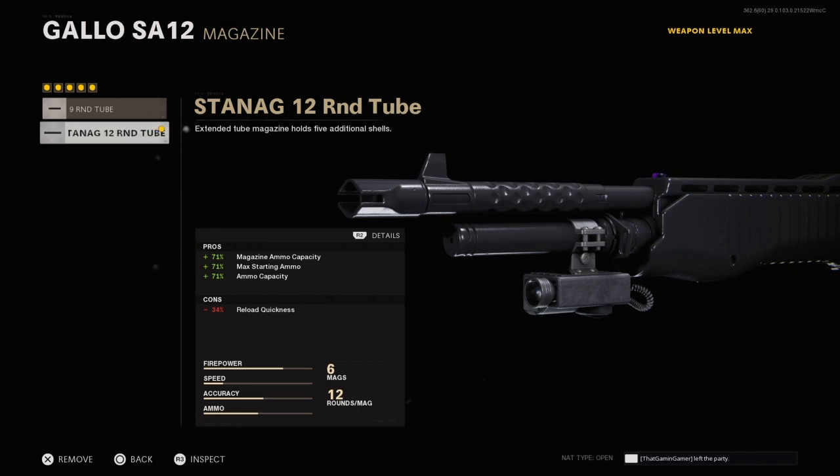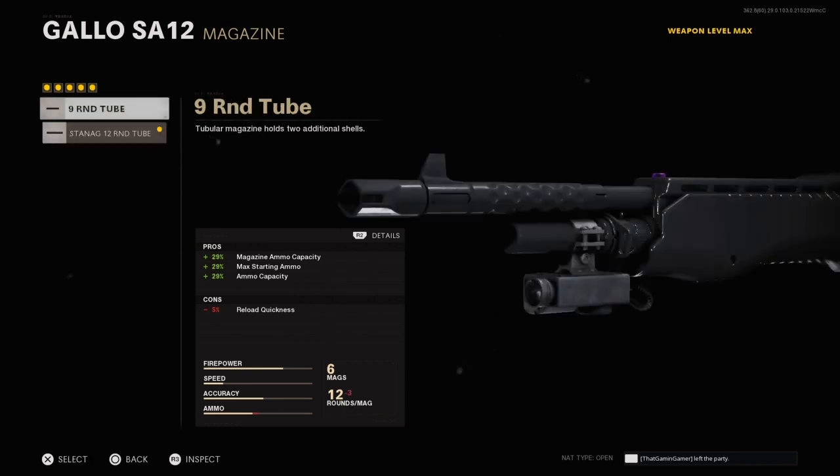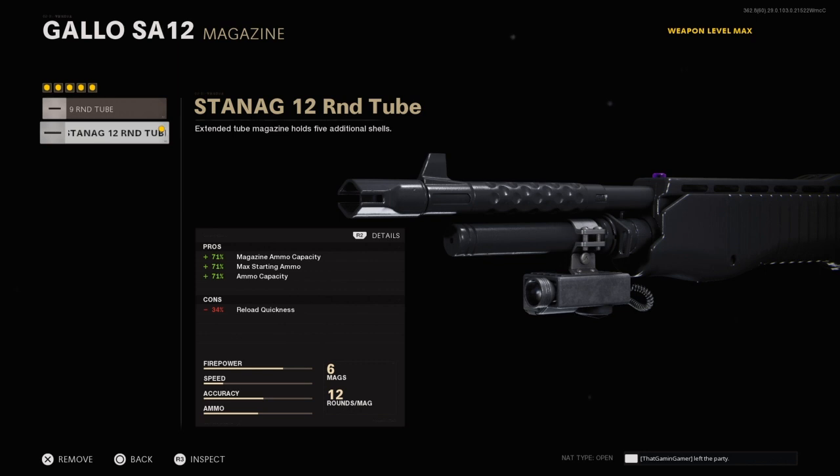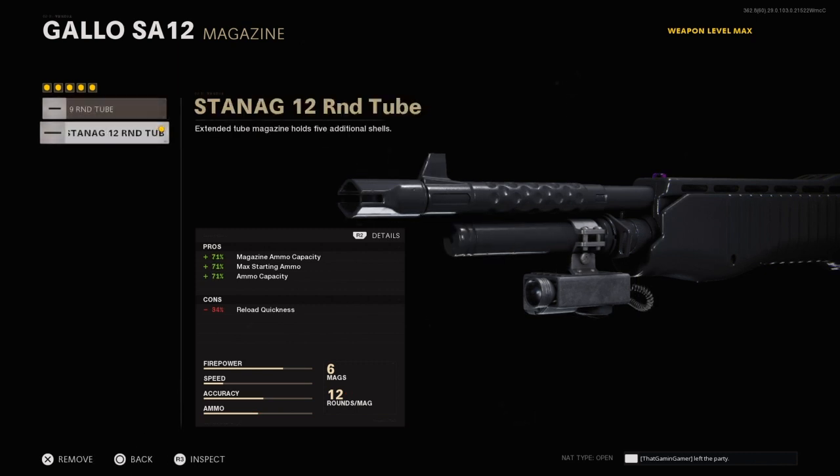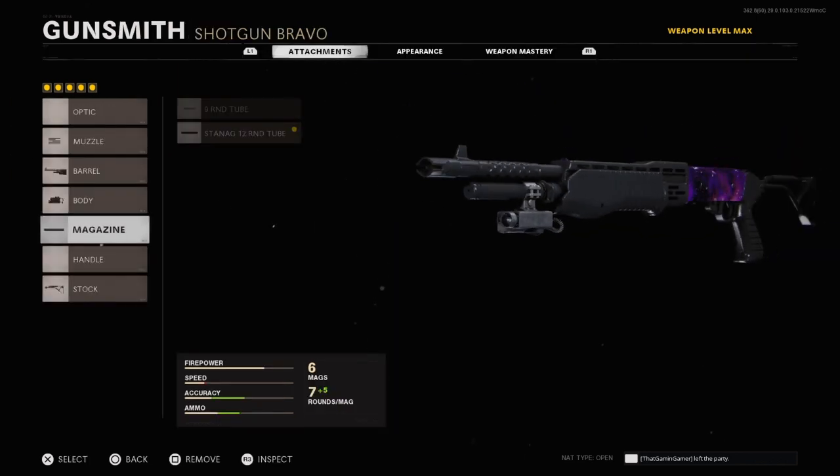For the magazine, you want the 12-round tube. It says minus 34 quickness instead of minus 5, but that's only because you have more bullets to load — it does not physically make you reload slower. If you reload one bullet and reload cancel, it will be the exact same speed as the 9-round tube. You just get more ammo, going from plus 29% to plus 71%, without actually hurting your reload speed.